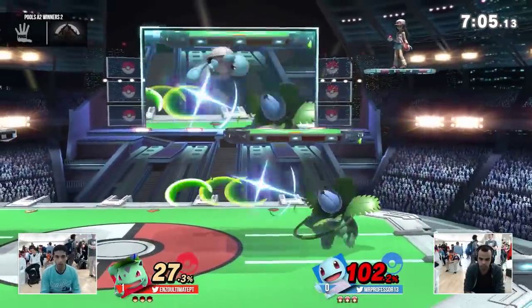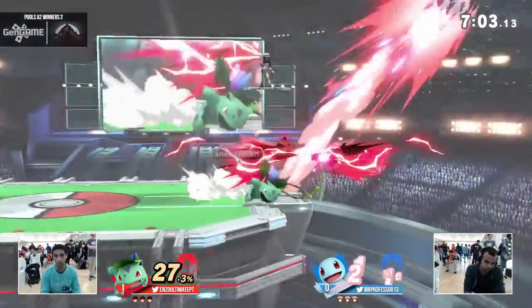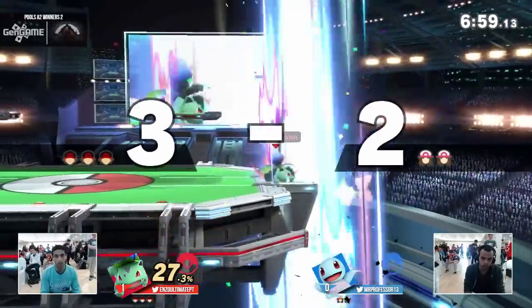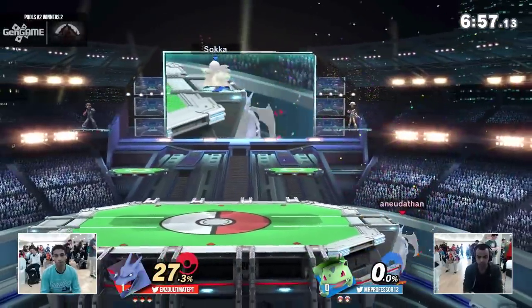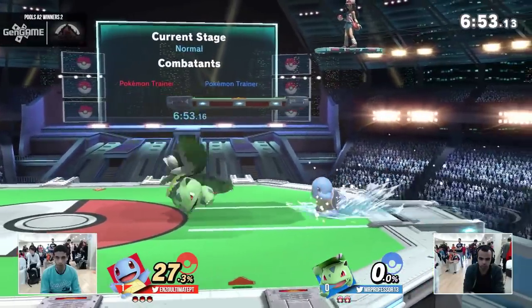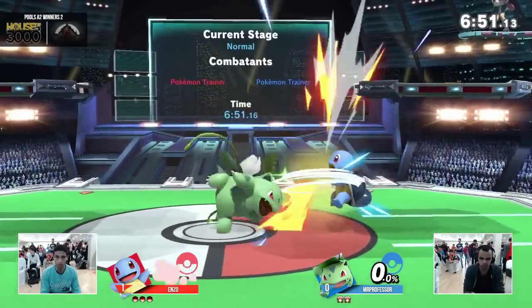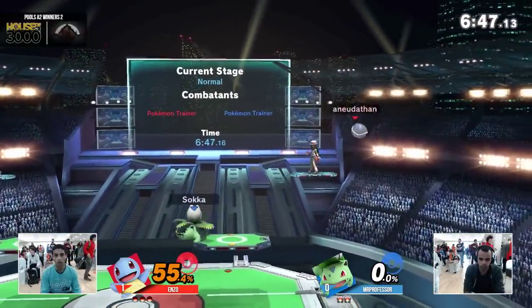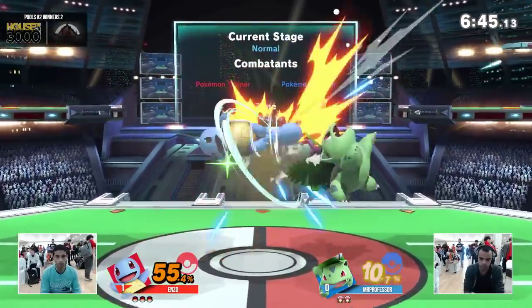As soon as I just saw that, Squirtle's almost 100% — he's definitely at kill percent. Back throw — oh, that almost took it. He switches to Charizard. I'm not surprised he just switched. Charizard, especially against Ivysaur sword, you'd think Charizard would do good, but...